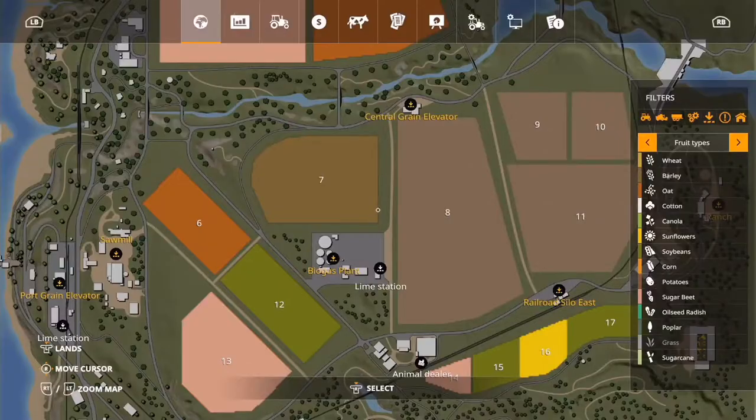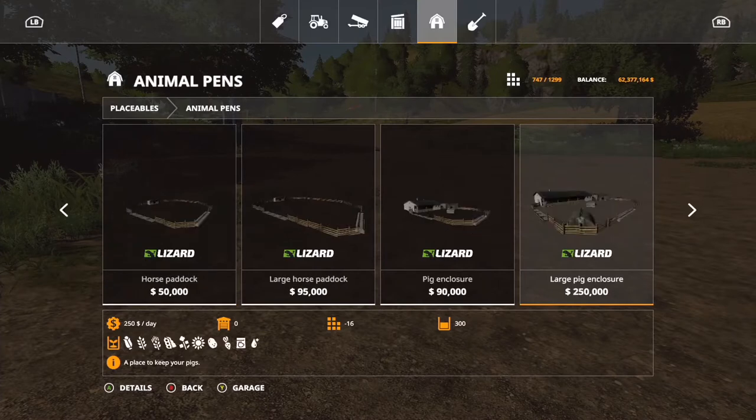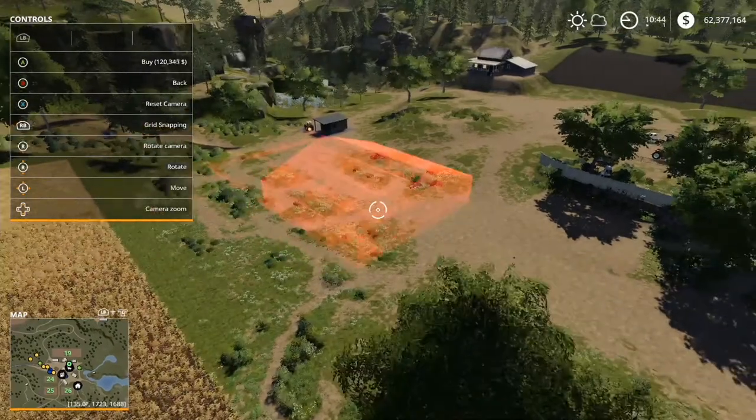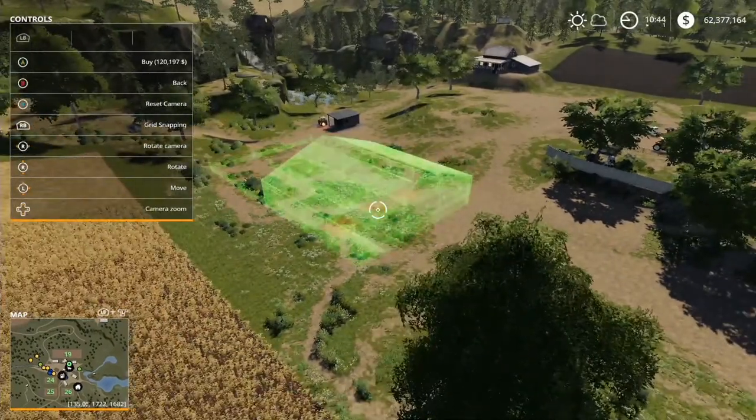What's up guys, this is your boy gang, welcome back to another mod review video. In this video we're going to be looking at the Modern Pigs Barn. It's located in the Animals Pens category, it is by Black Sheep Modding. It takes up 10 megabytes, holds 300 pigs, costs 120,000 to purchase, takes up 12 slot count, has a value of 300 per hour, and has solar panels on the roof. Let's go ahead and get it placed.